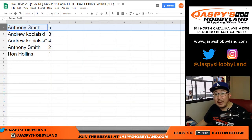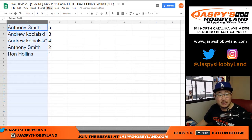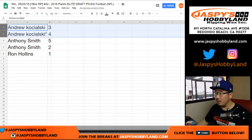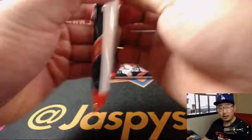Anthony gets pack 5, Andrew gets packs 3 and 4 — pack 4 being your last bought mojo — Anthony with 2, and Ron with 1. Let's sort by first names. Andrew K, you'll be going first with packs 3 and 4. This is your last bought mojo pack right here. Here's pack 3. Good luck.